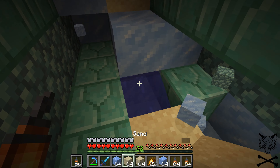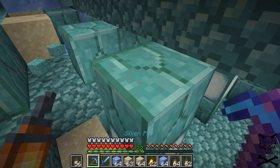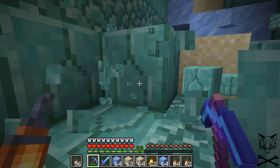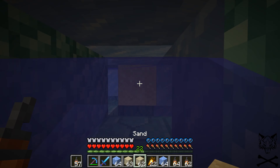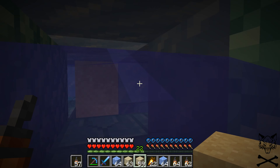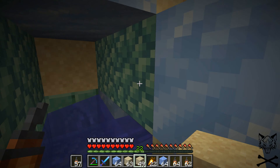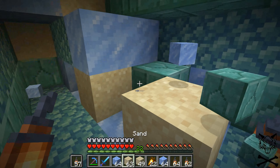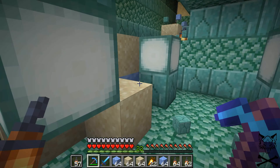I really don't know who designed the farm that we're doing, which is kind of bad not knowing, but I just don't happen to know. We went through, we killed the three elder guardians, and now we're just filling up all the water, getting rid of the monument. The problem with this particular monument that we found was it's in the middle of an ice ocean, and that's slightly, slightly problematic.